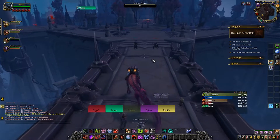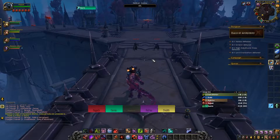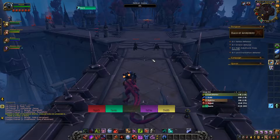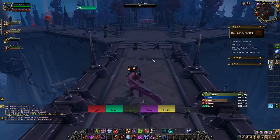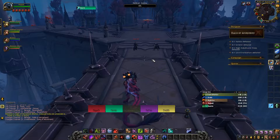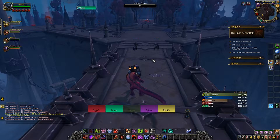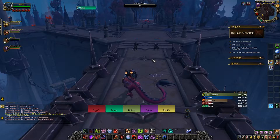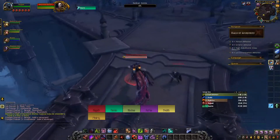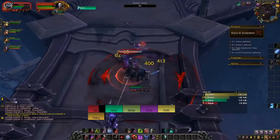All three of those talents are good — Chi Burst especially. Yeah, Chi Burst. That one's really fun — you just fire out like a punch and anything that it travels through gets hit. You know how Monks have a passive where you buff physical damage when you hit things? Yeah, that applies to everything Chi Burst goes through. So it's a good thing to do on the pull.